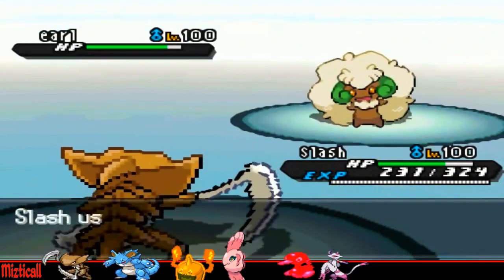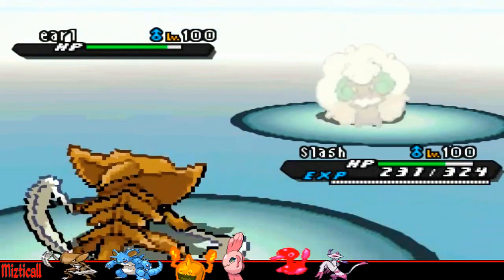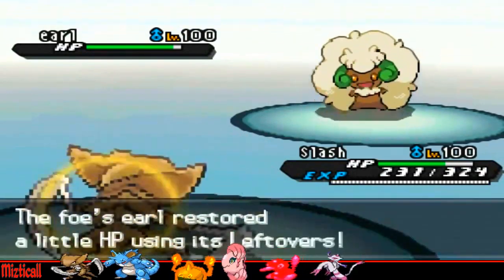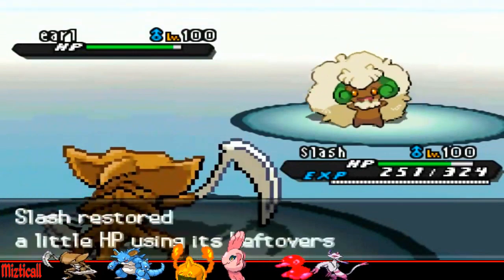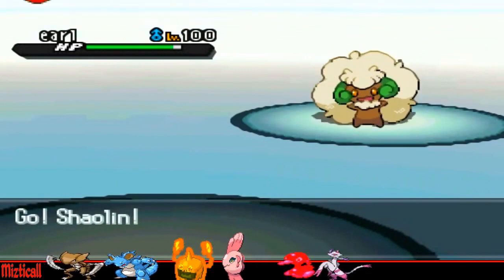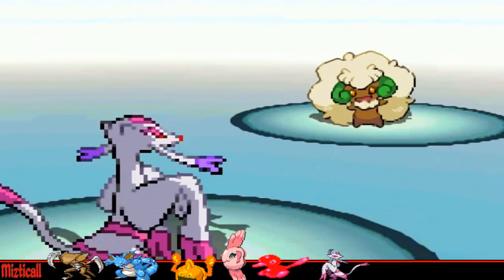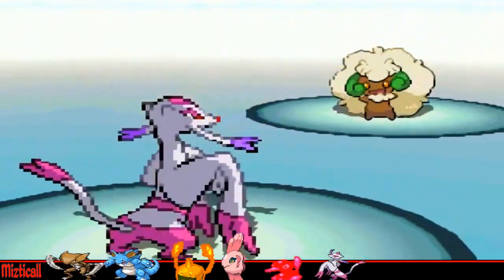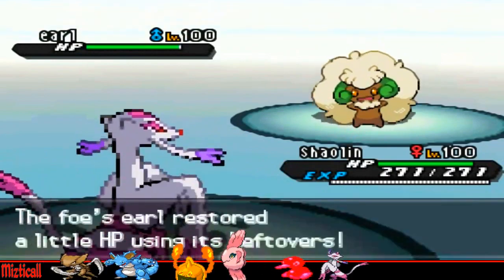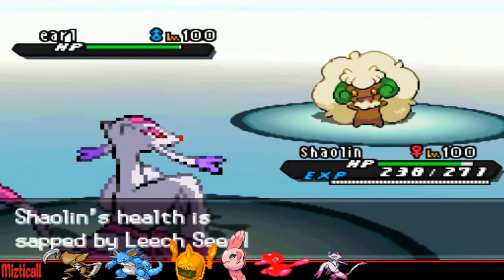He goes back into his Whimsicott, and once again this thing is an annoying piece of work, so I'm going to be forced to switch. I go into my Mienshao, because that's pretty much the better switch — I can just U-Turn, break a sub, and then do whatever. He goes for Leech Seed, I guess predicting that, but it really doesn't matter because he will get hurt by U-Turn, or his sub will get broken, or his Leech Seed will just go away, so it doesn't really matter.